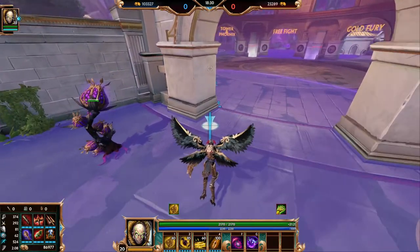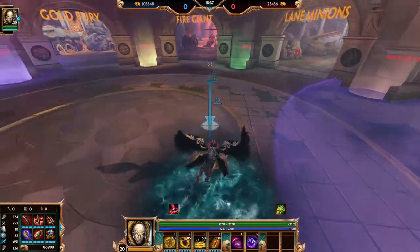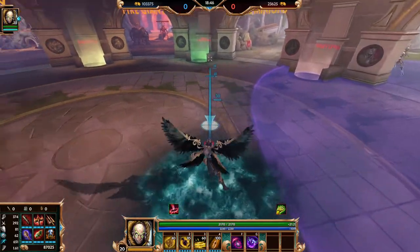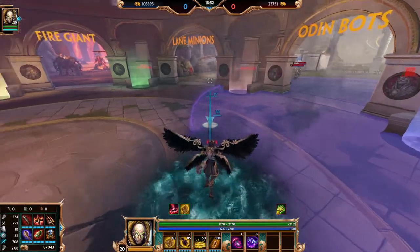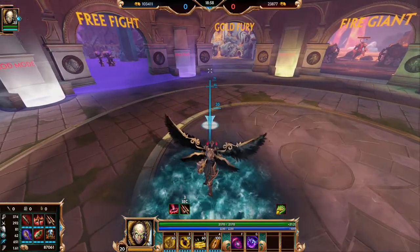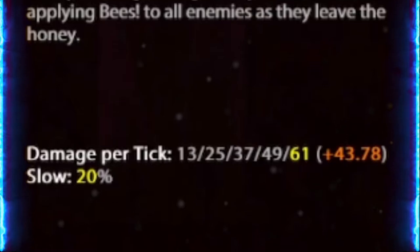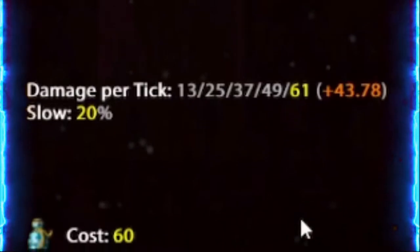A nice little trick that you can do with these Hives and Honey — say your enemy is running out of the radius and you want to get your damage off. If you start your first honey pool within the radius, the bees will actually connect all of the other honey pools that you put out outside of the radius. You can see that as long as the first one is touching the radius, the rest of them will get the angry swarm of bees. The stats for Honey are 13 damage at rank 1 and then 61 damage at max rank with additional physical power scaling. The slow is a 20% movement speed reduction.